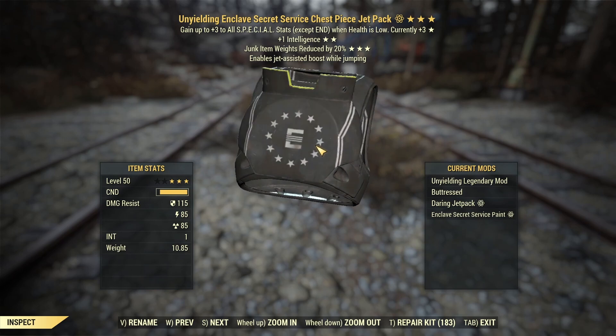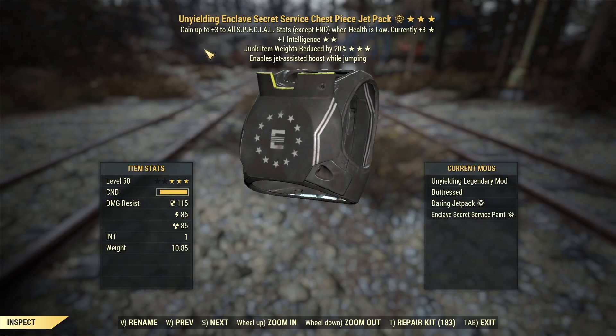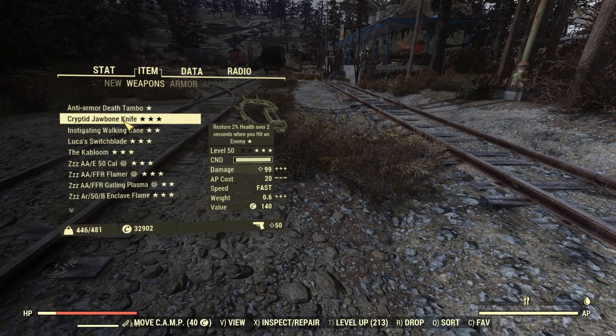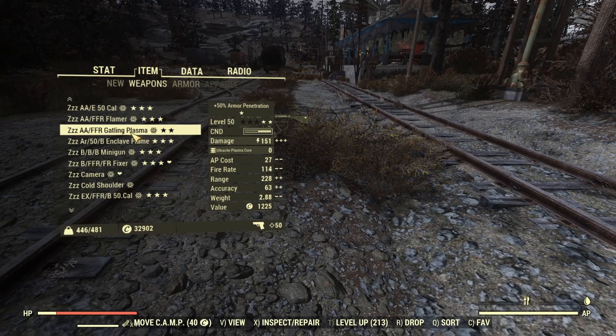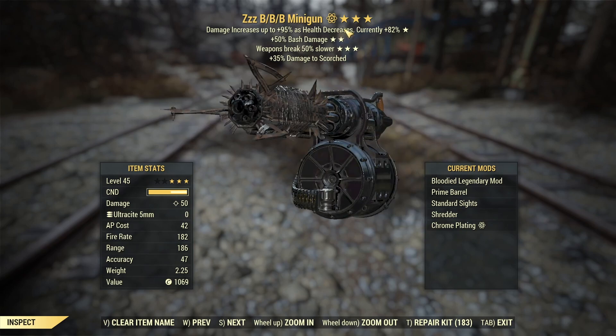For armor it also displays your mod — I have the jetpack here and it lists that along with the legendary info. We also have the unyielding piece here and it lets you know where you're currently sitting with that — we're at plus three, but if we weren't as bloodied we'd be plus two, plus one, or nothing. The same change applies to weapons — here's a bloodied weapon showing a current 82% increase on damage, so it shows you exactly how much you're getting.